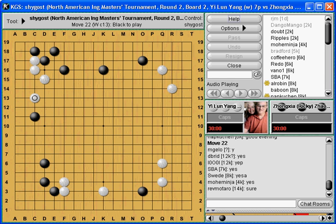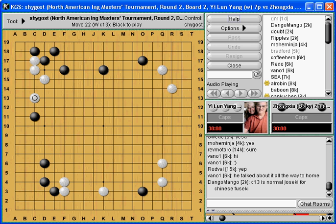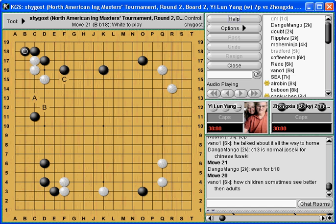A's difficult and allows Black to continue all the outside moves which work so well in this position. So that leaves us with B and C. C's pretty interesting — is that contacting a weak stone or not? What makes F16 a strong stone? What makes us think that D is a strong stone?